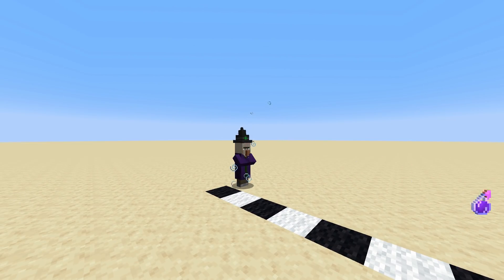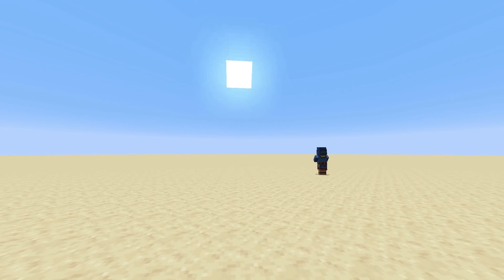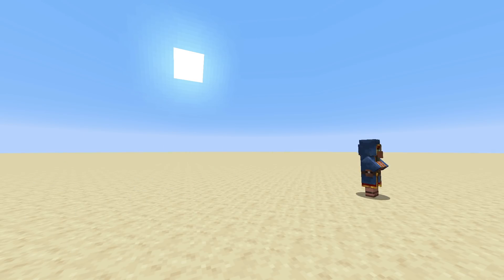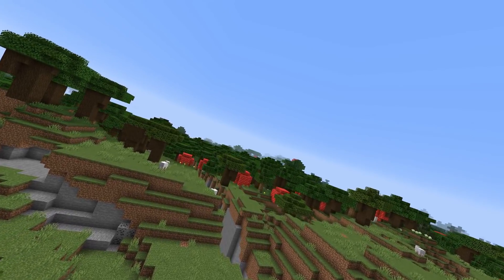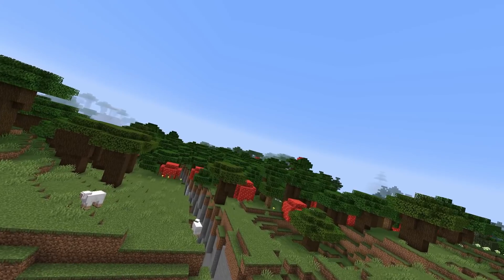You thought that was a fast mob? This is a fast mob. Look at this wandering trader go. In 1.14, there was a glitch that once you traded with a wandering trader, it would begin to zoom around at sonic speeds for seemingly no reason. But why? What on earth is causing this glitch? Well, the answer is strange and unconfirmed.